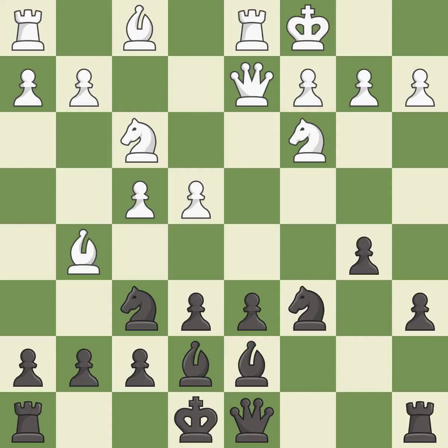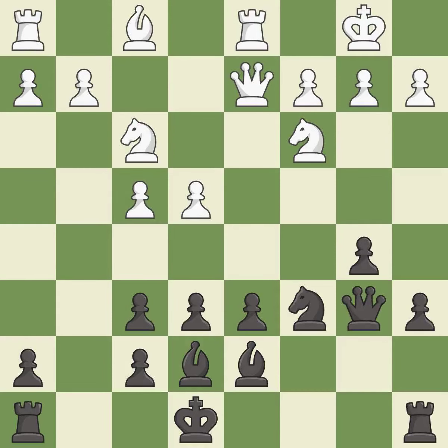b5 gains space on the queenside and starts an attack against white's king. Bxf6 captures the knight, increasing white's control over the d5 square. gxf6 recaptures the bishop on f6 and increases black's control of the center. This develops the queen off its starting square, getting it into the action. It is the last book move.